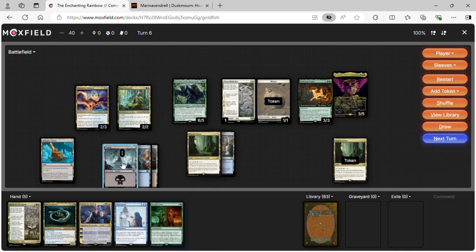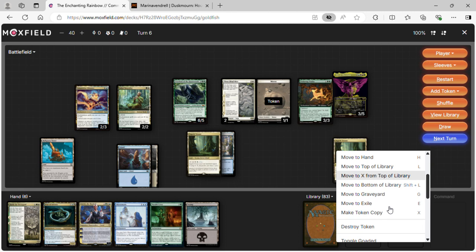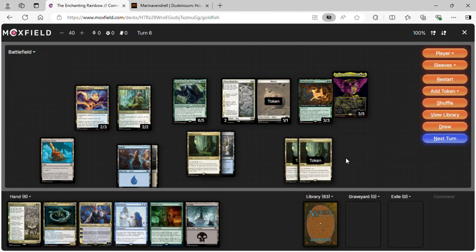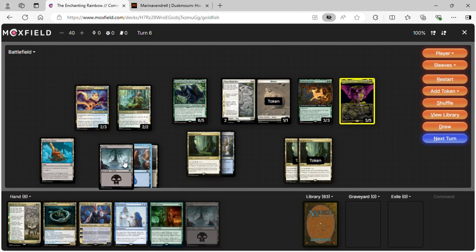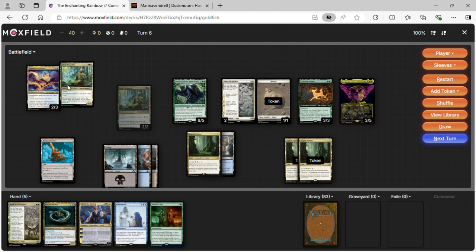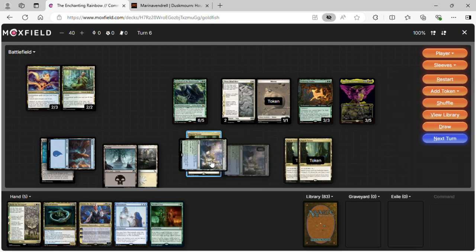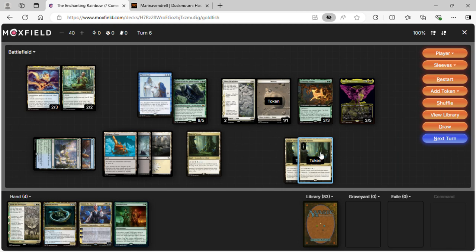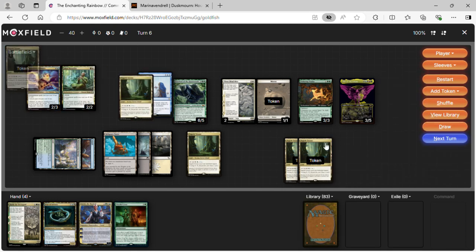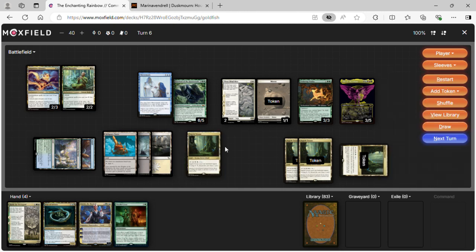Turn six: before playing our Swamp we add a counter, make a copy of our Hauntwoods land — it comes in untapped. That's how we start ramping significantly. We tap two blue and cast Mirror Made as a copy of the Hauntwoods, which makes another tapped copy. The Hauntwoods is what makes this deck come together because it basically makes command towers for us.